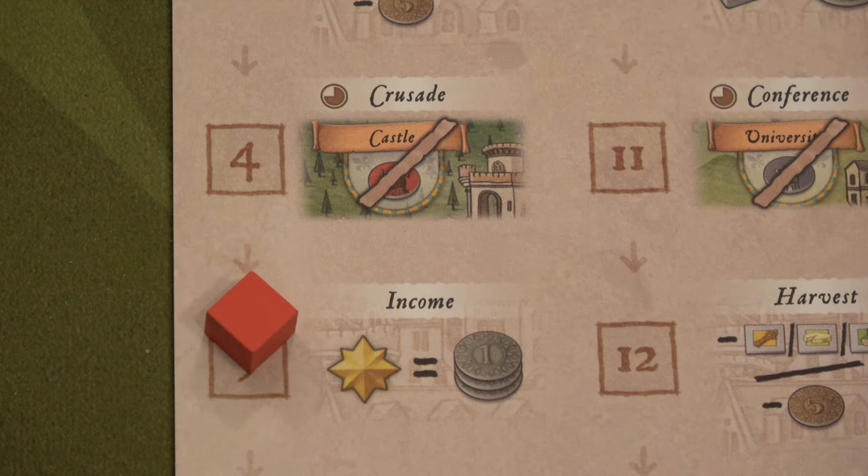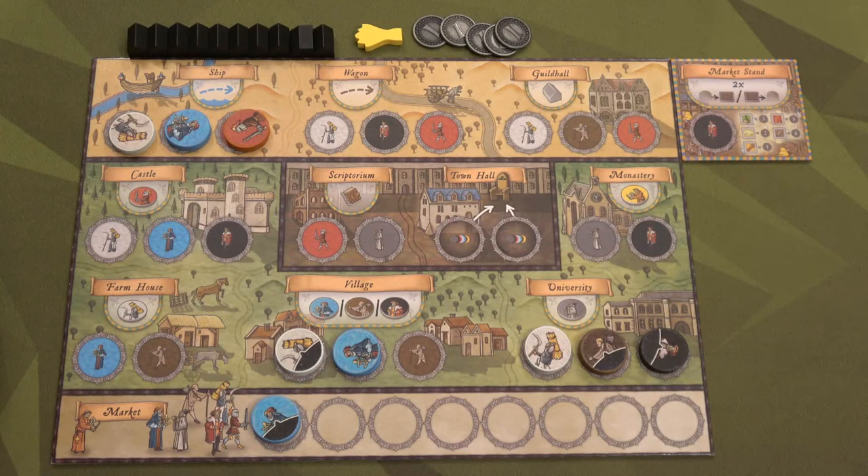Round five is income — this is really awesome. We're going to get three coins per the level that we are at on the development track. Unfortunately I have not been paying attention to that. Right now I'm at level one and there's really no way I'm going to get to level two, so probably just going to get three coins. But hey, three coins is better than zero. This round we're going to ship our merchant as well as go to the university, and we have prepped our village but don't have another craftsman yet.